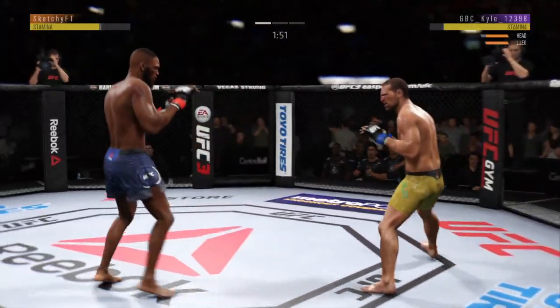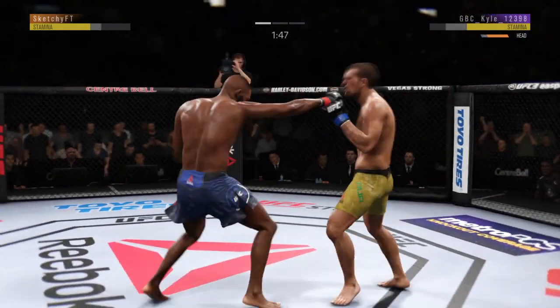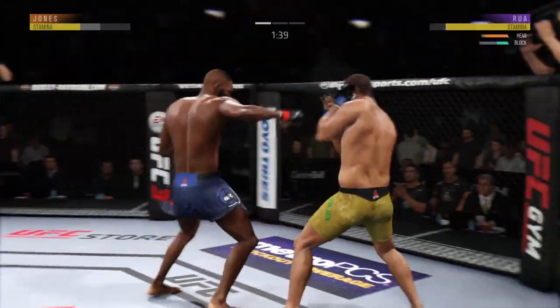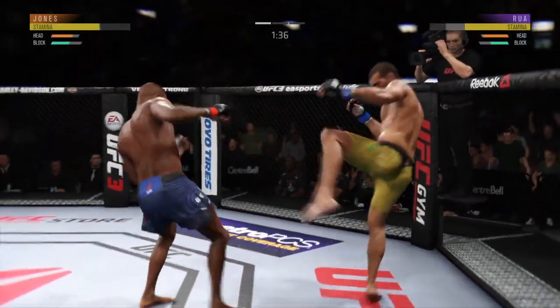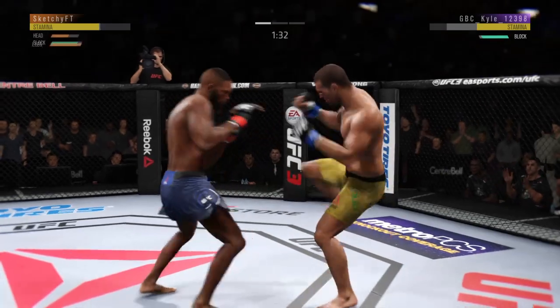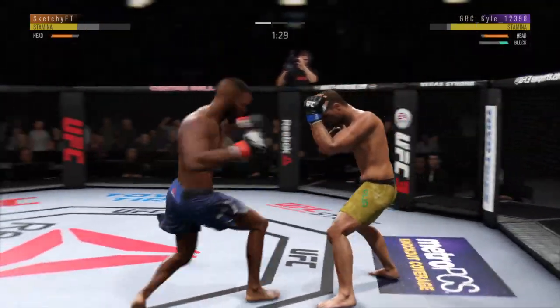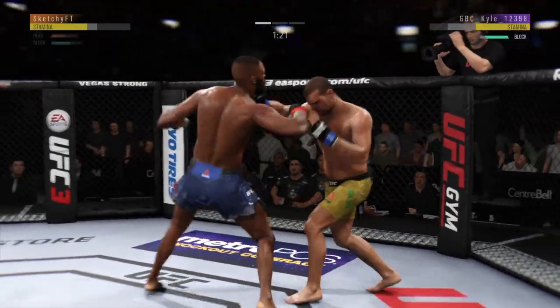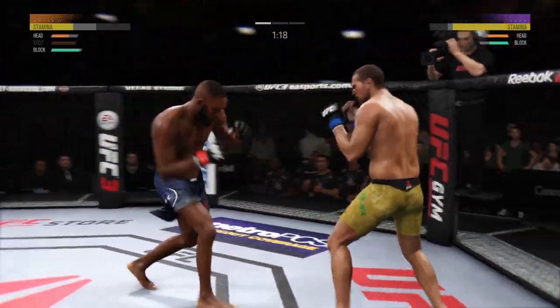Beautiful right leg kick there, effective punch there by Jones. He blocked the punch. Nice inside leg kick there by Hua. Oh, nice job by him to slip that offering — nice jab, follows it up with a nice right hand.